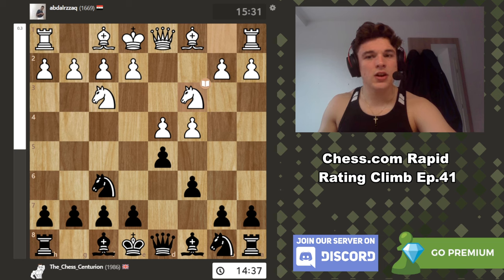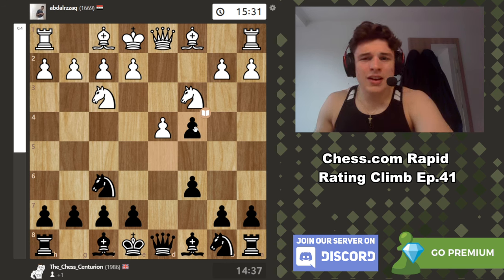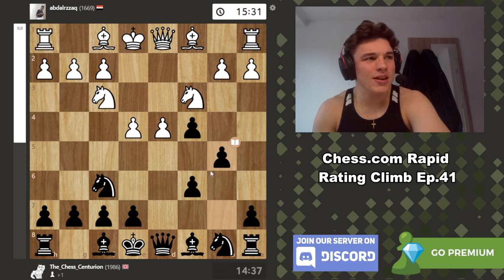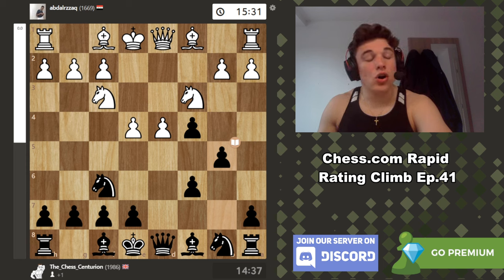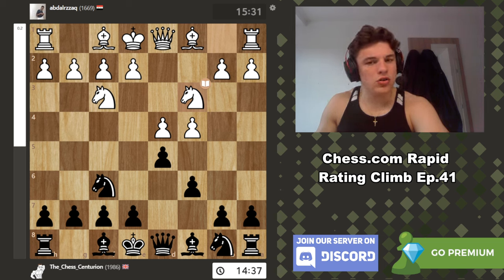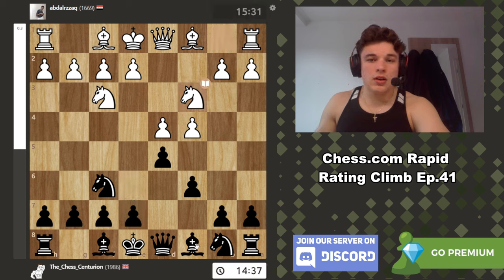Like I said during the game, the computer always likes taking on c4 in a lot of these lines. I don't know enough theory to be brave enough to go for something like this — maybe it's something I should look into. But it's kind of not my style. I don't like just hanging on to pawns and having loads of positional weaknesses. I just don't like playing like that. I want to be the one sacrificing a pawn for aggressive play. But if I can compromise and say: I'm the black pieces, I'll take a slightly worse position, maintain equal material, and plan to break out in the future — that's exactly what happened in this game.